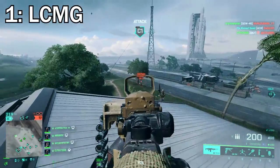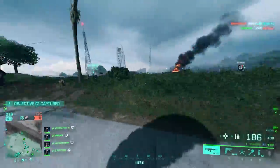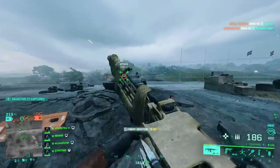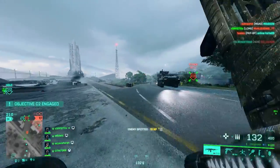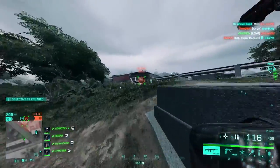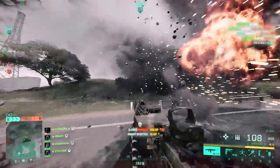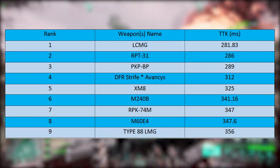At number one we've got the LCMG. I won't lie — it's never been my favorite LMG; I don't like the recoil pattern or even how it looks. But it has the fastest TTK for a light machine gun in Battlefield 2042 at 281.83 milliseconds. To hit that number you need to use the shortened barrel to maximize fire rate, and the close combat ammo — unusual for an LMG but it's what gets the best TTK. Setup: shortened barrel, LWG grip under barrel, master key for close range, bipod as usual. For ammo: close combat first, then Standard Issue Extended, then Standard Issue.